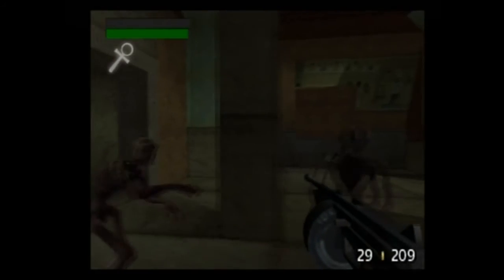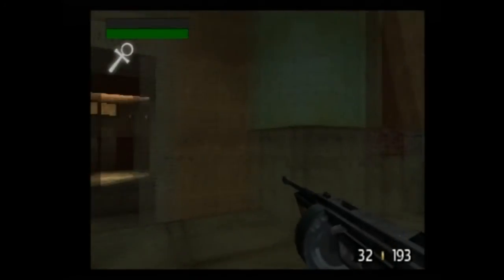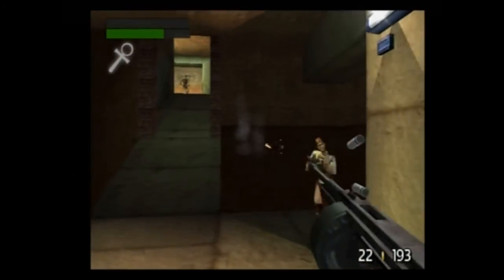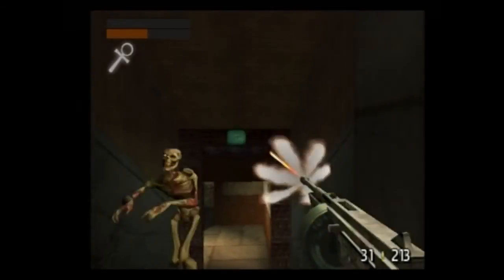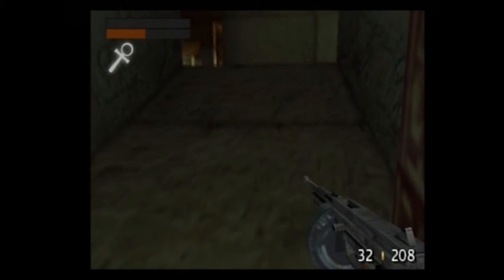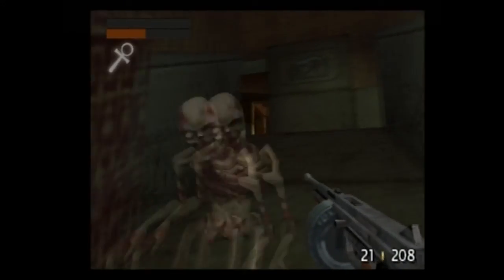Every level you have to get some item, and then after you get the item, you have to leave. Then these enemies start teleporting in — these are the Time Splitters. These are the series' main antagonists. Basically these guys are going throughout human history and messing things up, and your characters have to stop them.